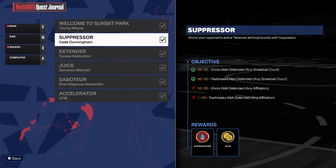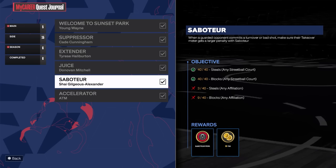I'm going to show you a method for getting shots well-defended — I figured out what registers it, and most of the time it did work. I had 50 shots well-defended and 50 fast breaks well-defended in the streetball court. You could have done any two of these — 50 shots well-defended in an affiliation, 50 in the streetball court — totally up to you. The fast breaks while defended was probably the most annoying one, along with getting 40 steals, which was incredibly annoying.